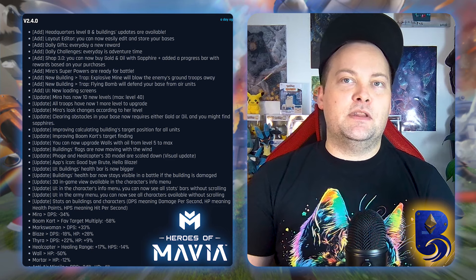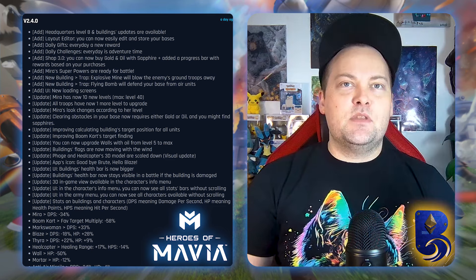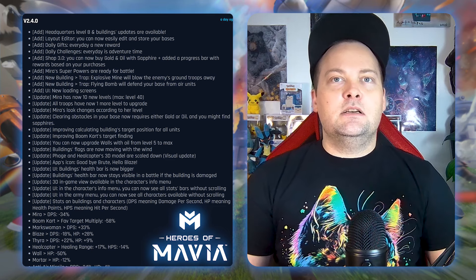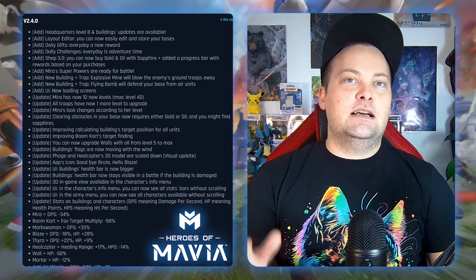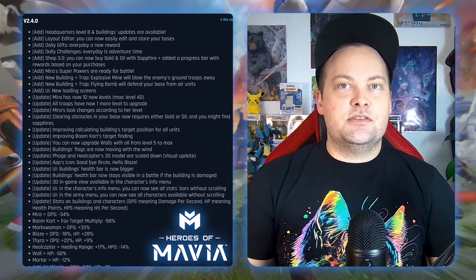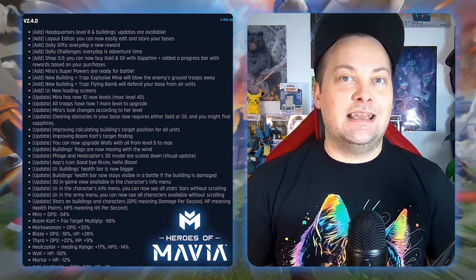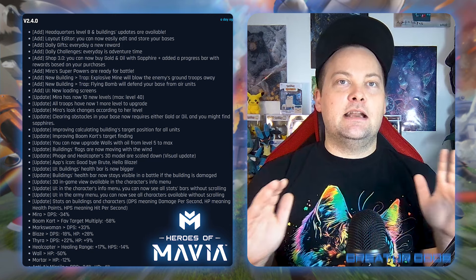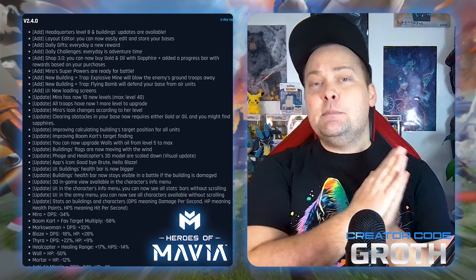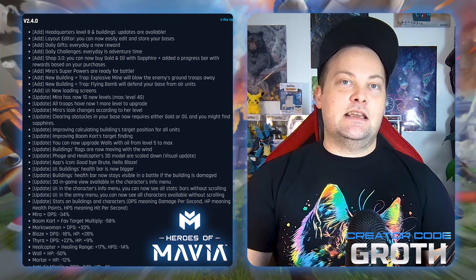The building health bar now stays visible in battle if the building is damaged, which is interesting. A 3D in-game view is available in the characters info menu. In the army menu you can now see all characters available without scrolling. Stats on buildings and characters now clarify DPS (damage per second), HP (health points), and HPS (hits per second) — it was a little confusing before, so I like how they clarified that.